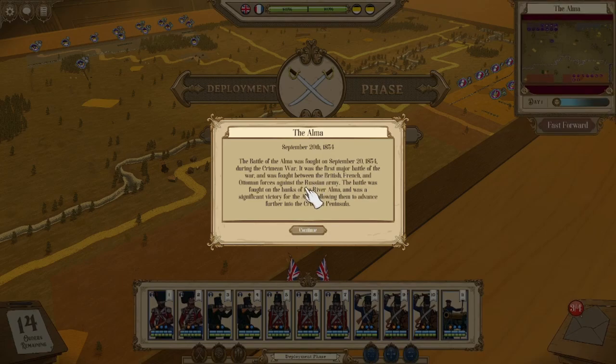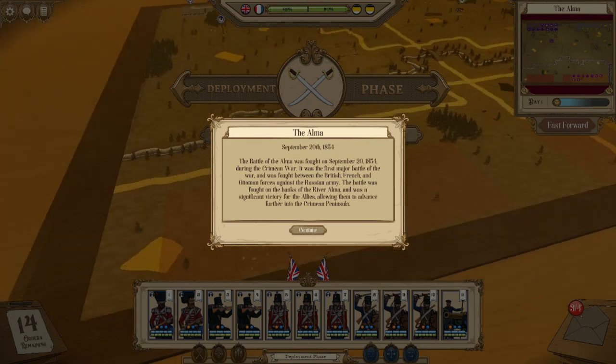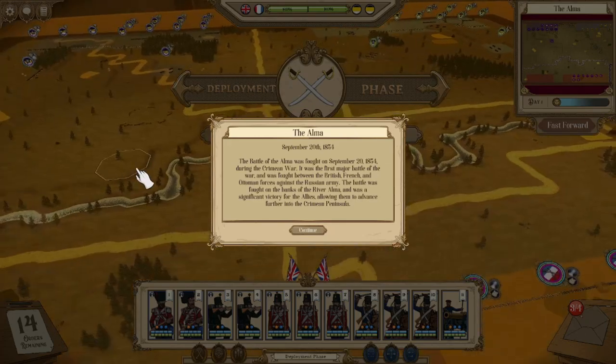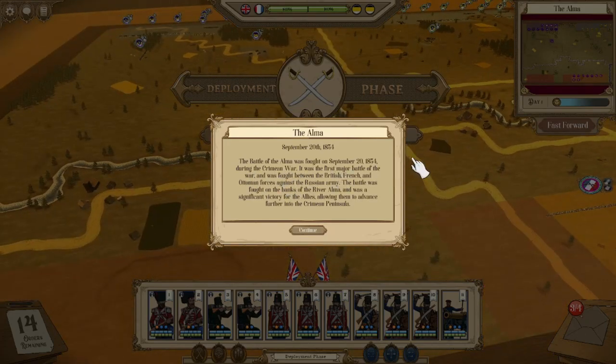The Battle of the Alma was fought on September 20th, 1854, during the Crimean War. It was the first major battle of the war and was fought between the British, French, and Ottoman forces against the Russian army. The battle was fought on the banks of the River Alma and was a significant victory for the Allies, allowing them to advance further into the Crimean Peninsula.